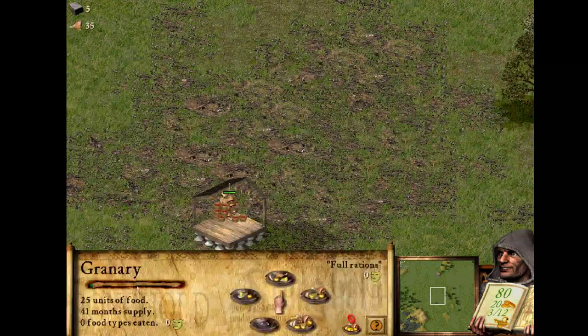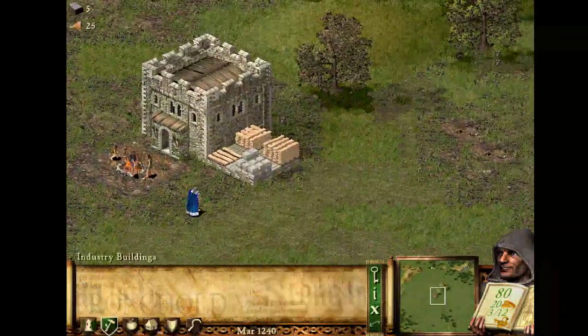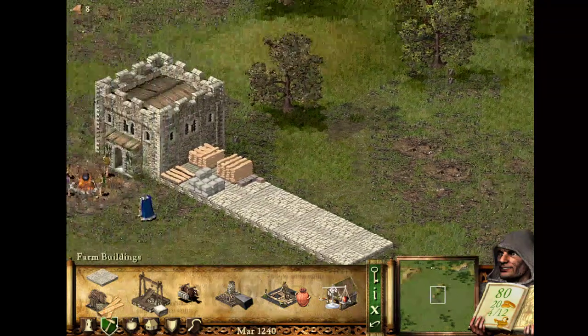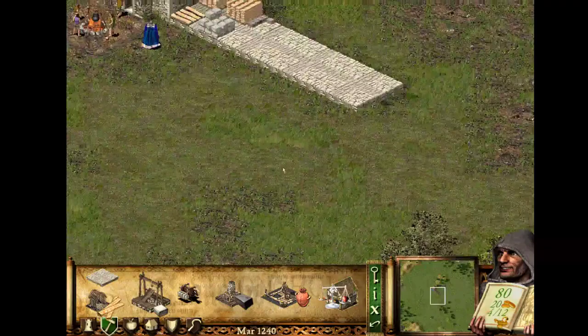People will consume food at a rate determined by the amount of your peasants. Since we didn't actually receive all the resources, let's expand the stockpile. The stockpile doesn't cost anything, so you can just build it up. Now, the first thing I'm gonna do is build ourselves a couple of woodcutter huts.